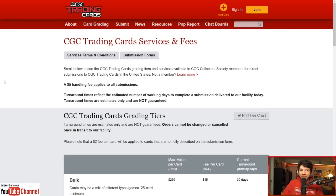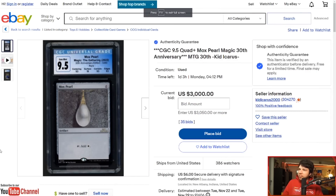They probably were at the convention and had somebody who worked for them buy one of the cards, or they were given the card. It's all speculation — everything is an opinion, everything here is just for fun. Which brings us back to the $3,000 Mox Pearl.